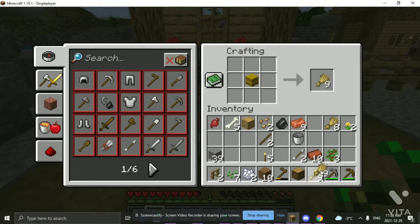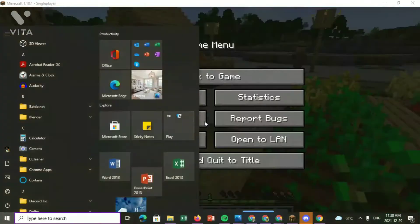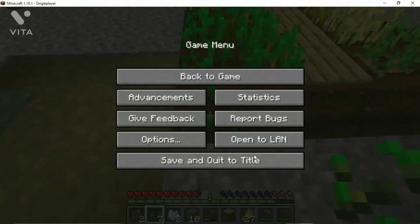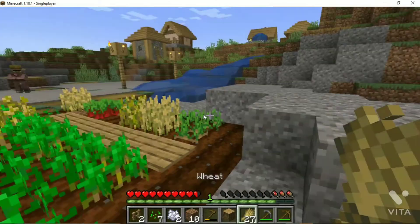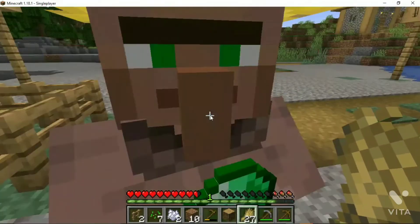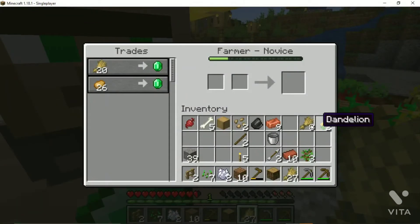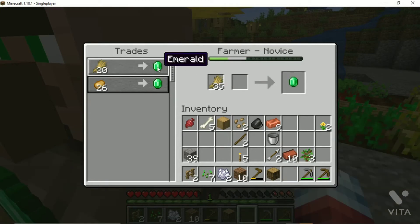If you got three hay bales you should get 27 wheat. Once you have all that wheat, come back to the villager. Right-click on them — that is if you're on PC — put the wheat in the trade slot, and click on it.